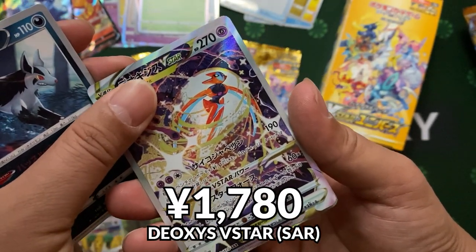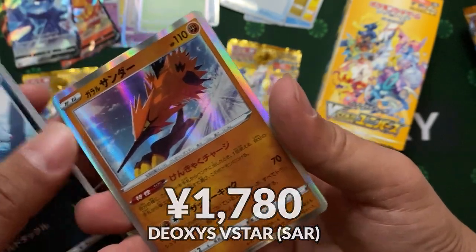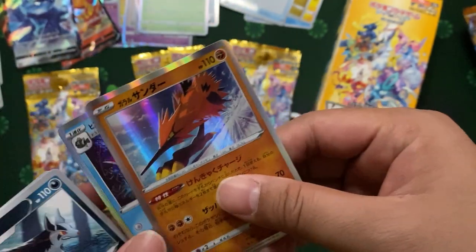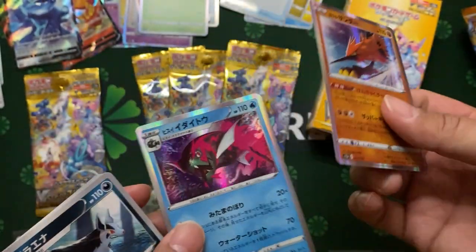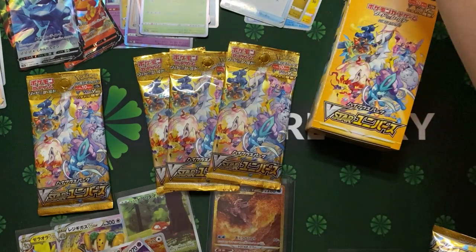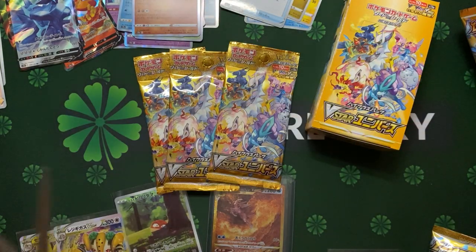Do I get something nice behind? Got the Zapdos! And wow, this one looks like a Piranha — like a fish. That's my Holo.